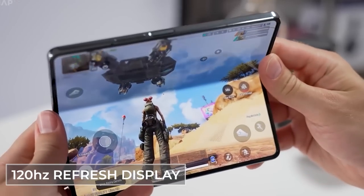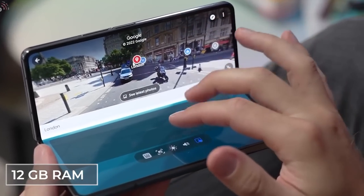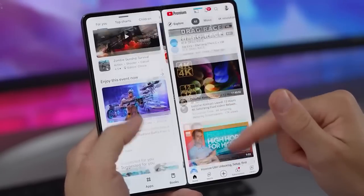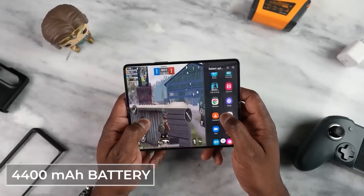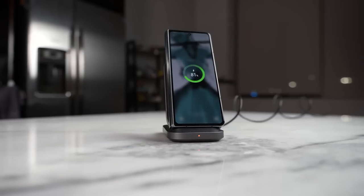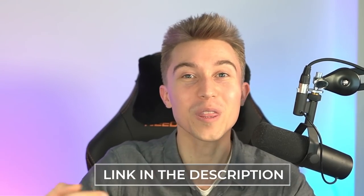With 120Hz adaptive refresh displays, up to 3.2GHz processor clock speed, and 12GB of RAM, it's basically the processing power of two phones in one, and it opens up multitasking like never before. You can video call and play games at the exact same time, or play two games at once. You can play or stream all day on that 4,400 mAh battery with fast recharge. The Armor Aluminum Frame makes it the most durable foldable phone yet, and it's the only IPX8 water-resistant foldable series. Check it out using the link in the description.